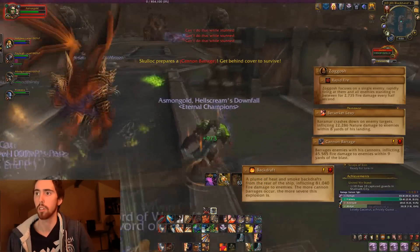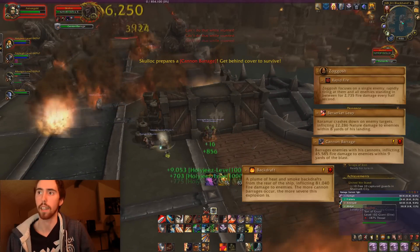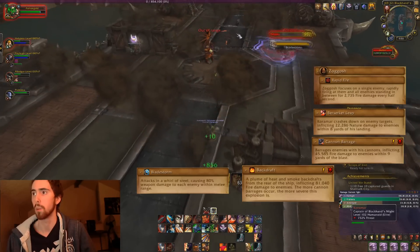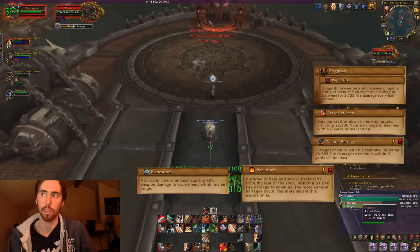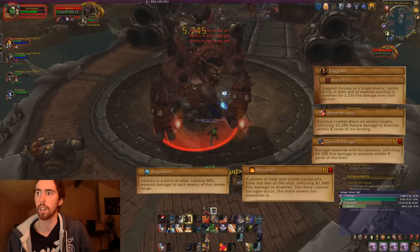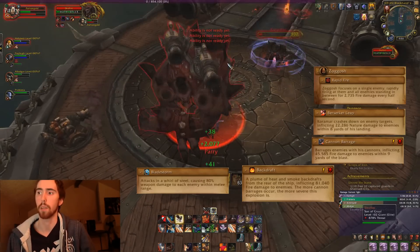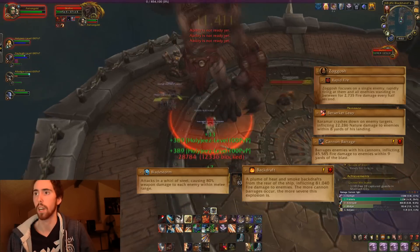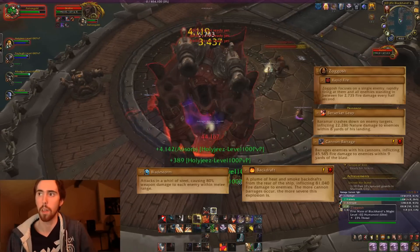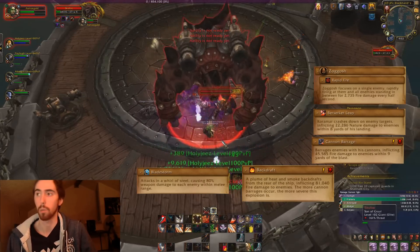To avoid Cannon Barrage, get behind the crates in the room. As soon as he stops casting, move forward. Coromar will be bladestorming back and forth during this phase, so don't run into him. Getting close enough to Skullop stops the Cannon Barrage and the fight returns to normal. If Cannon Barrage hits you too many times, you'll get Backdraft — fire in the back of the room — but if you kill at a reasonable pace, you should never have to worry about it.